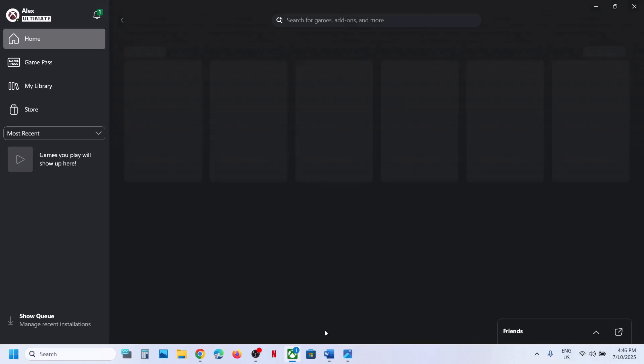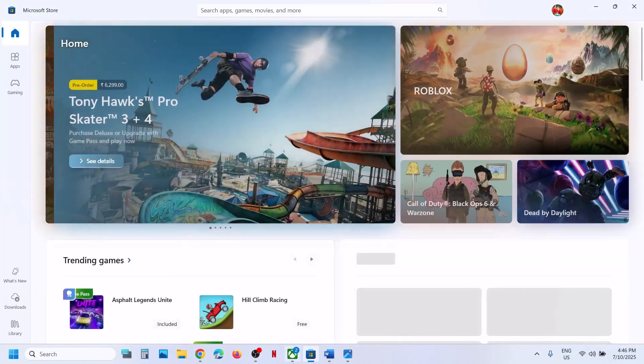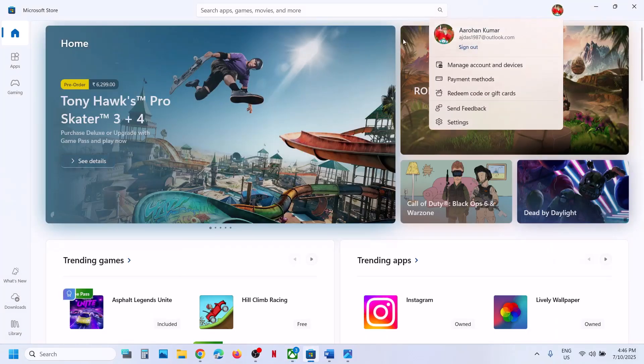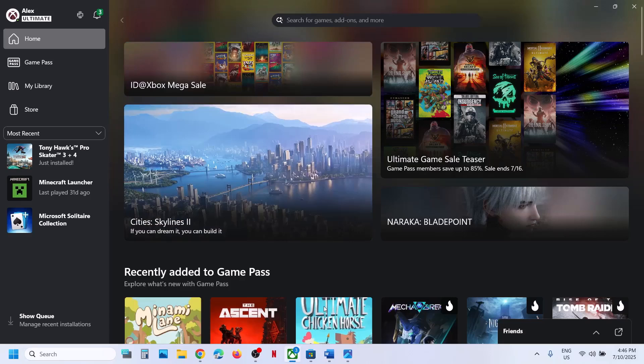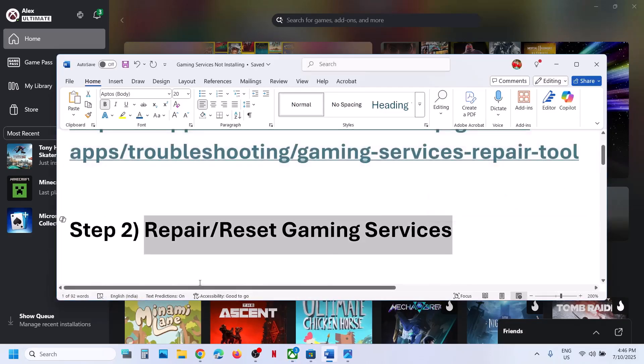Also make sure that you are logged in with the same account on Microsoft Store and on the Xbox app. Confirm the account is the same in both places, and that you are logged in with the account that has Game Pass. If it's still not working, move to the next step.